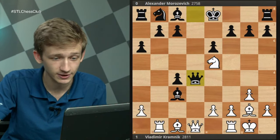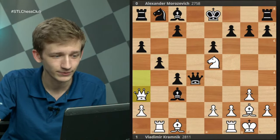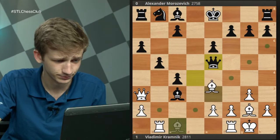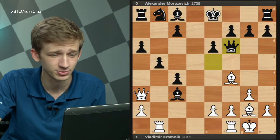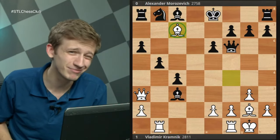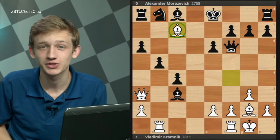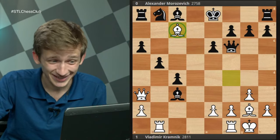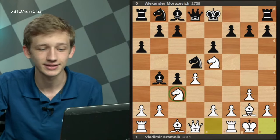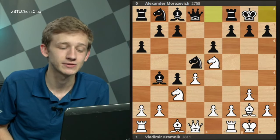Play could continue with Qxd4, Qa4+, b5, Qa3, and things get wild — the rook is attacked, the queen and the knight on e5 are attacked. We have an in-between move Bf4, Bc7, and this is one of those lines where you have to know everything and maybe black's okay. Not what Morozevich was looking for. In the game, Morozevich picks the more normal move, castles kingside. This Nc3 line probably isn't that great for black; castles should be a little bit better.